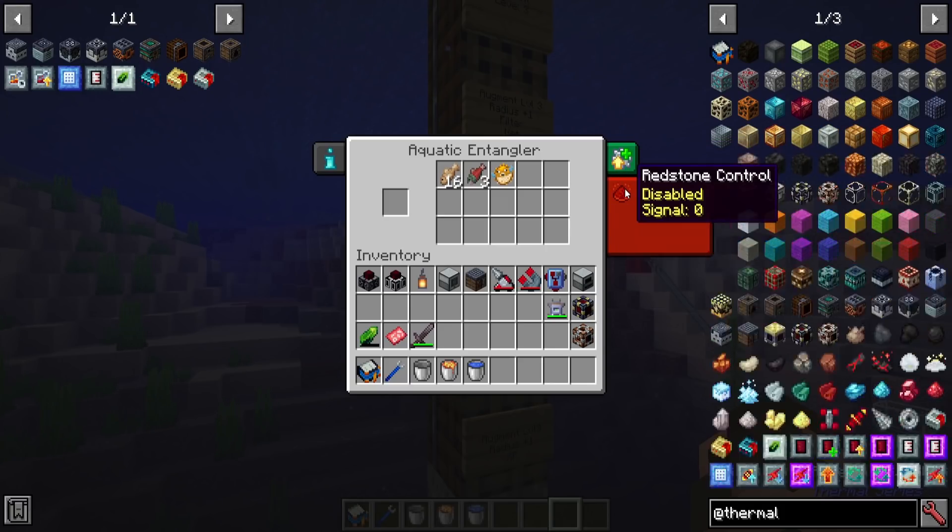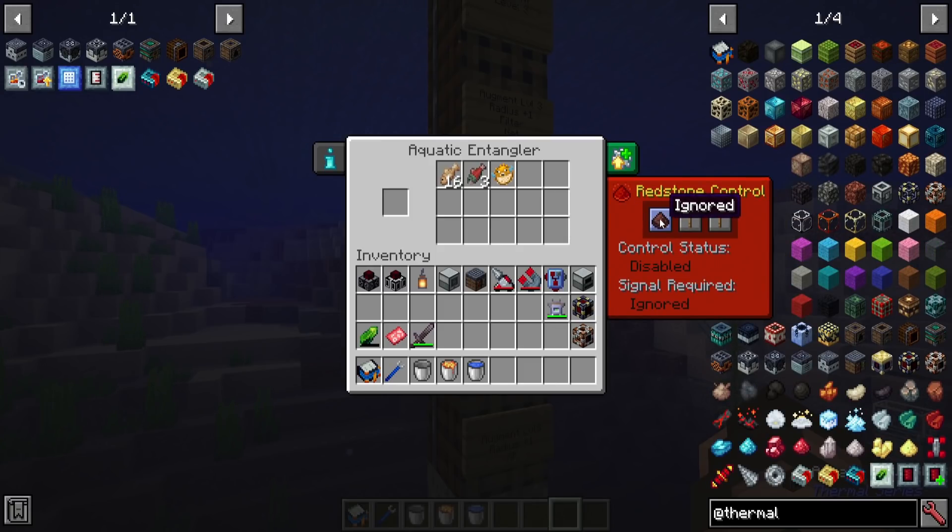We've got redstone controls and you can change this. Right now this is going to ignore any kind of levers or anything attempting to turn it off. If you turn it up to high then that will work. You can also set it to low, which means it will respond to lower redstone signals instead of the maximum one.